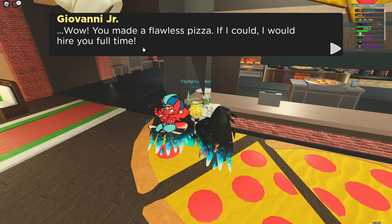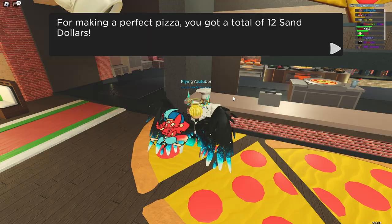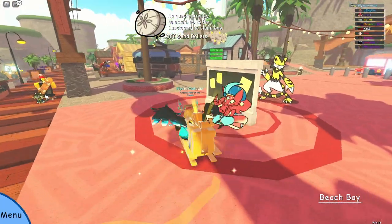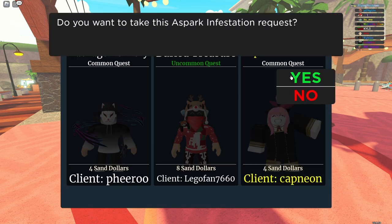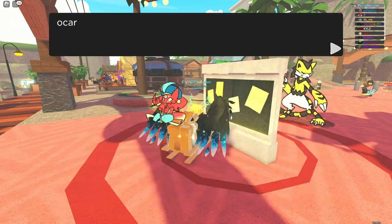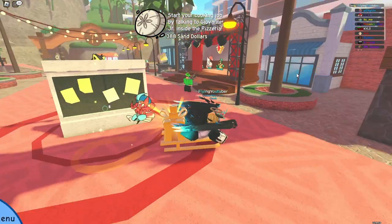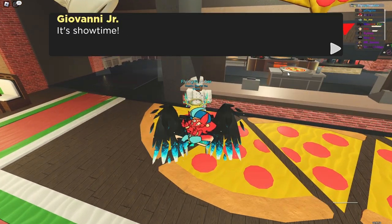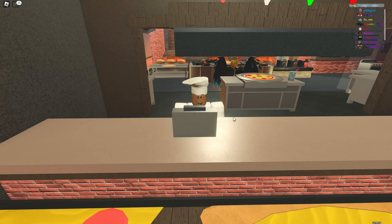Just spam through the dialogue, and it says you made a full list pizza — that means you get a tip. If you make a mistake it will say so and you'll get the normal 8 sand dollars. And there's my tip — I've got a lot of sand dollars now, that's 12 already. I'll do a quick speed run for you guys right now — I'm just going to spam the quest board until I get the pizza making quest. And there it is, I've got the making quest already. Let's go straight back in — talk to this man and do it again.